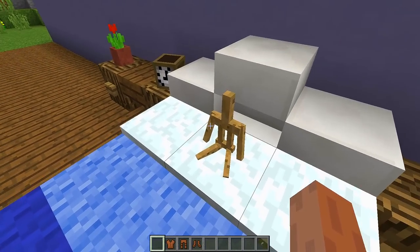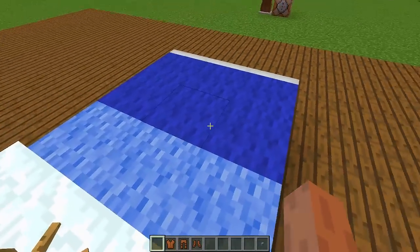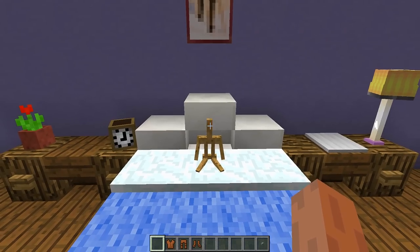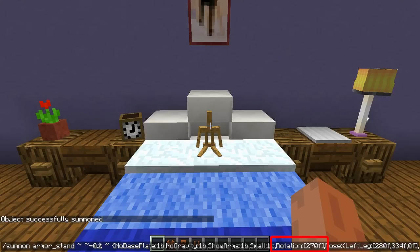This is going to be the frame for our plushie. But before we go any further, there is one important thing I need to point out. As you can see, this armor stand is facing in this direction right here. If you ever want to change the direction the armor stand is facing, you only need to edit a little part of the command — specifically the section that says rotation 270. Changing this number will change what direction your armor stand is facing.